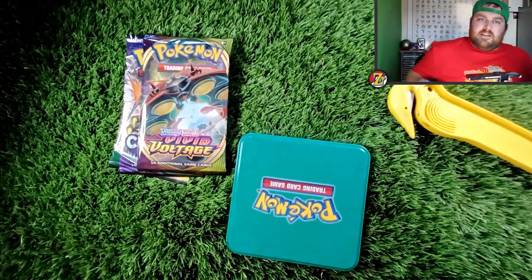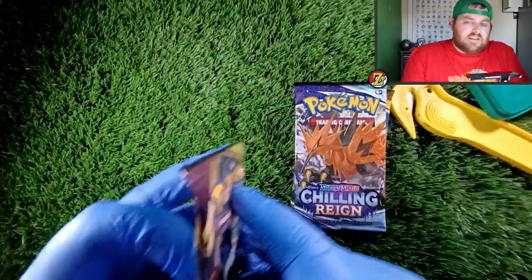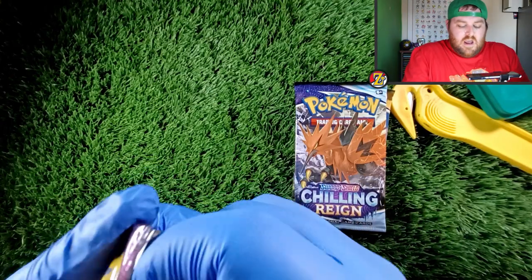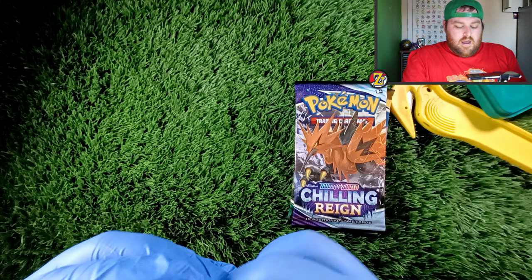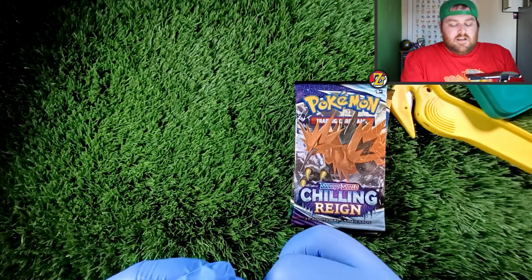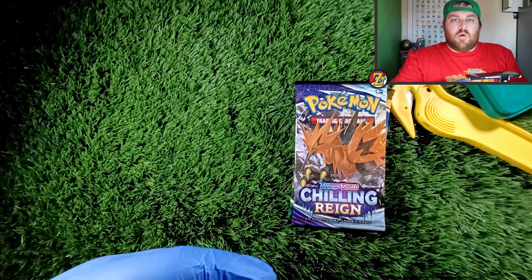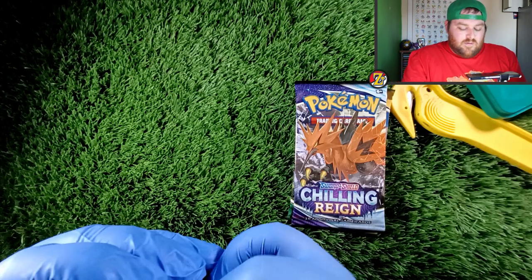So over there we have an Evolving Skies, a Chilling Reign, and a Vivid Voltage. Let's crack open these packs and see what we get today. We did really well on the last tin opening — if you watched the video from last week you will see I opened up a Samurott V tin and pulled a rainbow rare Klara and a radiant Heatran. So that was awesome.